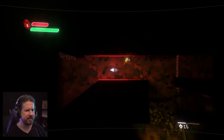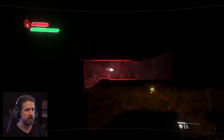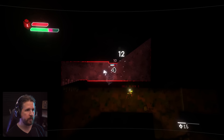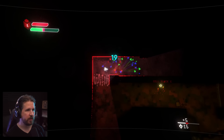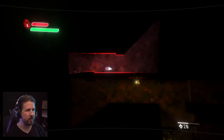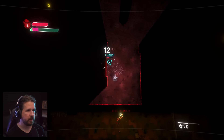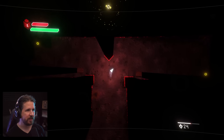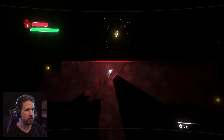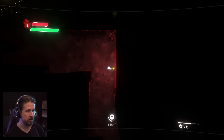We actually got ten souls from that torch. Let's make our way through. There's a backstep there and we stunned him. This is going great so far. Let's light this torch.